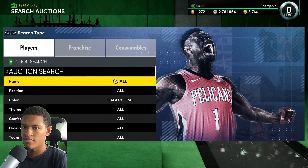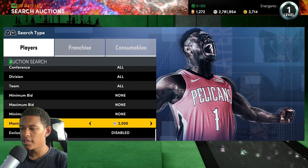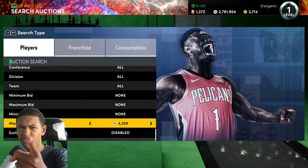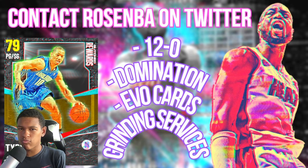For the Pink Diamond filter, we're going for a budget option. These budget filters can earn you a lot of MT fast, which you can use to complete agendas and get that Dark Matter Vince Carter. If you don't have time to grind, check out RoseMBA on Twitter — they do 12-and-0 services, domination grind, evo cards, any grinding service you need. Link is in the description.